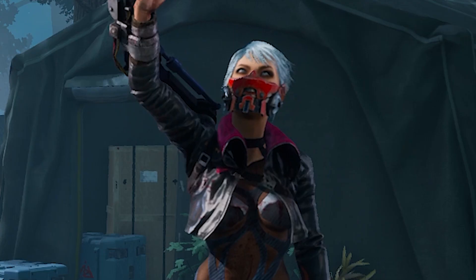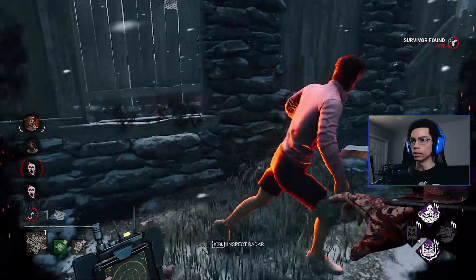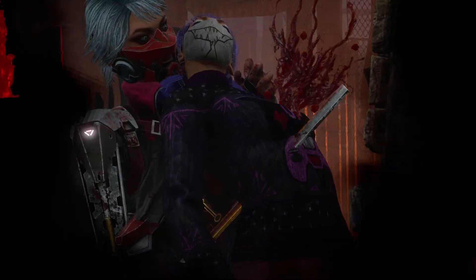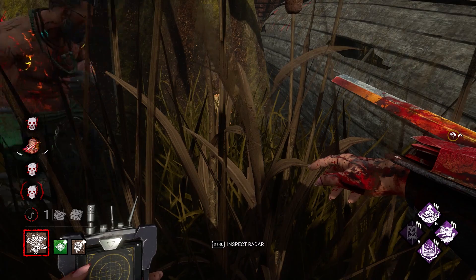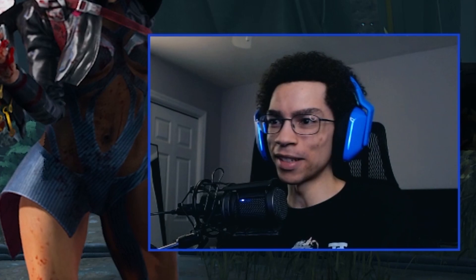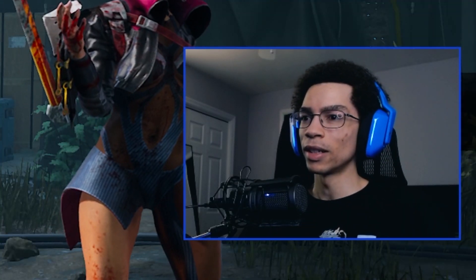I made another build with the Skull Merchant — I think it might be the best one I've used so far. The entire build revolves around Devour Hope. While playing the other day I was very successful and got six wins in a row. I even went up against a very high-tier, high-skilled team and ended up 4k mooring them. It was the first time I ever got max value out of Devour Hope. The build is Devour Hope, Superior Anatomy, Bamboozle, fast vaulting, and Save the Best for Last — this is a good build, you're gonna find out why.